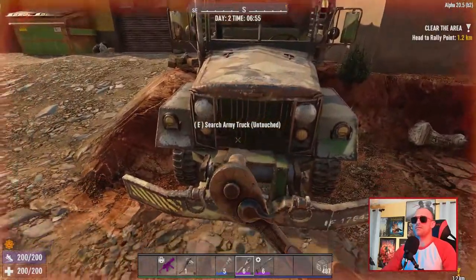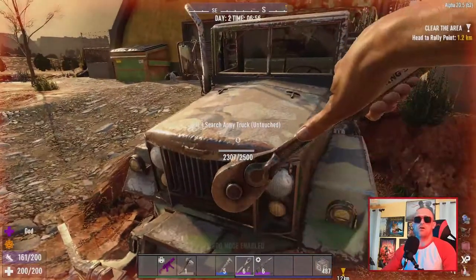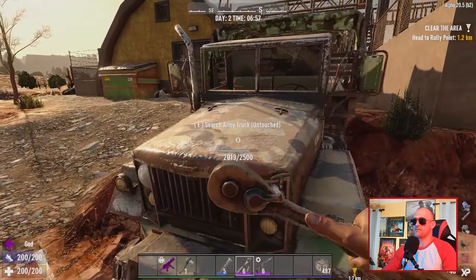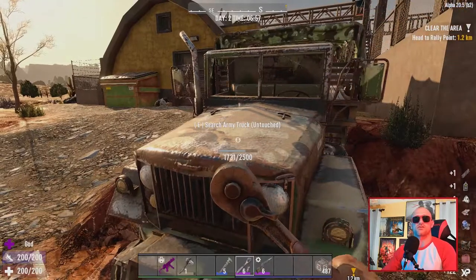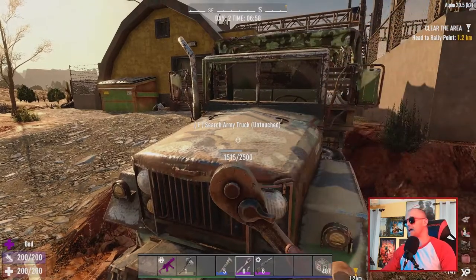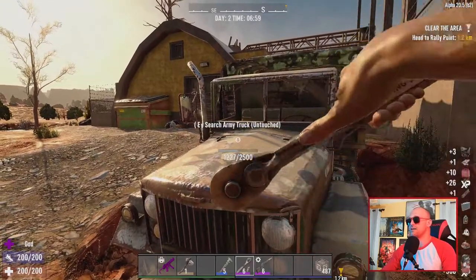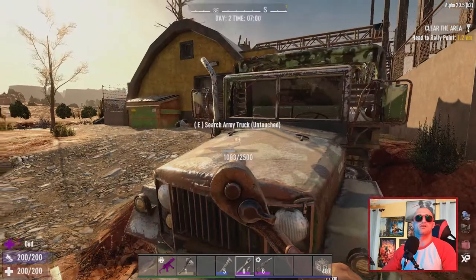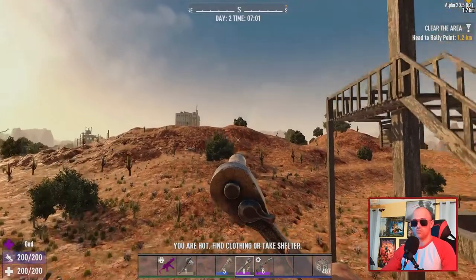In Alpha 20, they've had an update where you can now break down army vehicles and get lots of parts. As you can see, I'm getting piles of parts over in this corner: mechanical parts, electrical parts, pipes, headlamps, oil, plastic, cloth, gas, iron — it's just coming into my inventory. And there we go, we got a radiator, an engine, and a battery right there. That is something new to Alpha 20 that is worth mentioning.